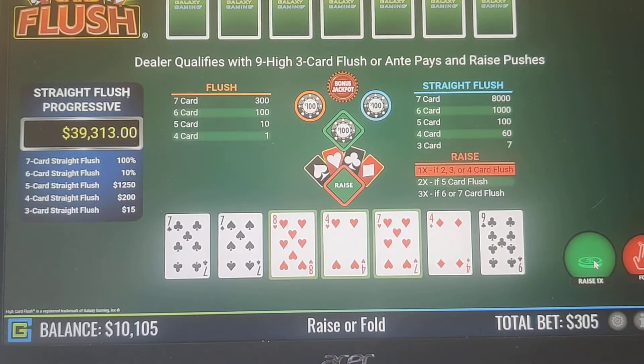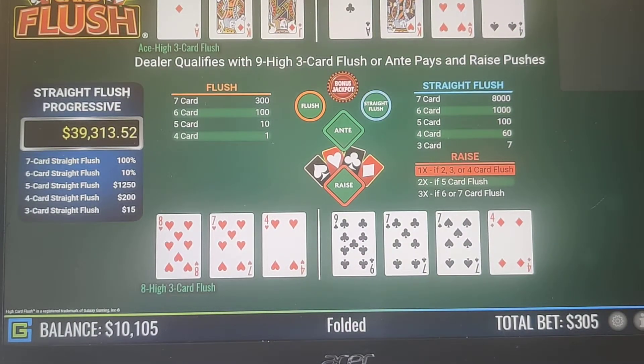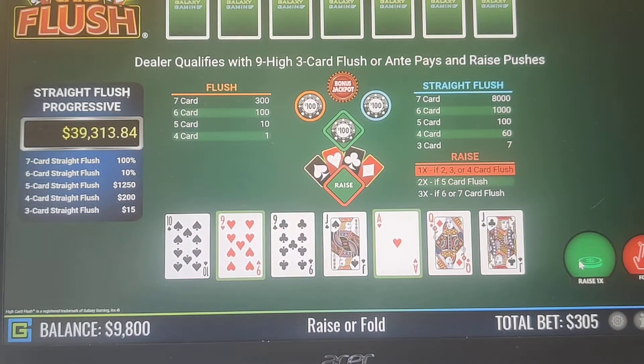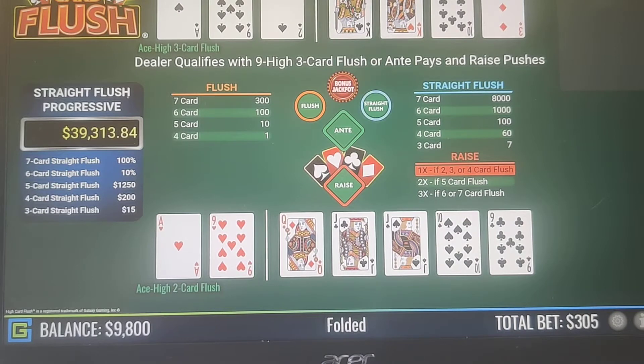We have an 8-7-4 so we're going to fold that. Here we only have a two-card flush — an Ace and a 9 — so we're going to fold that one as well. We don't keep two-card flushes; we keep everything four-card and above, and for three cards, like I said, Jack-9-6 or better.